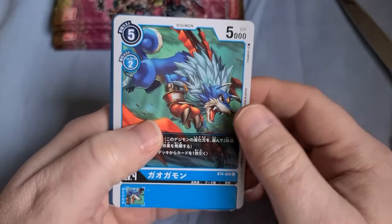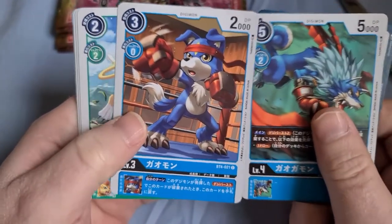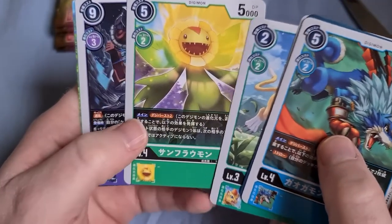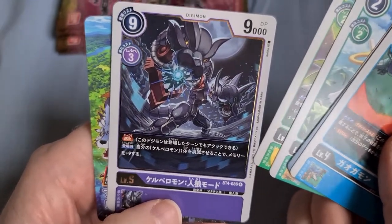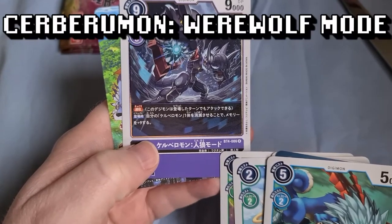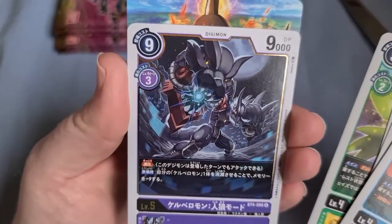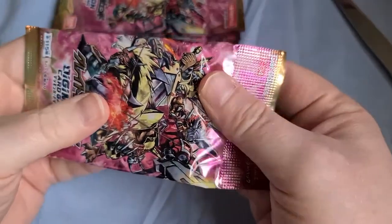Gaomon — nice, very fierce. Valdermon option card. Gaomon again — straight up evolution. Liollmon. Sunflowmon, to evolve into Lilamon — nice. And then a Digimon that looks like a Cerberusmon evolution, but has some kind of special mode. Name will be on screen. Let me have a look at that artwork a bit closer — neat. Okay, let's see our next pack.